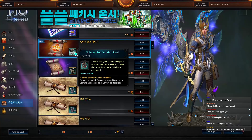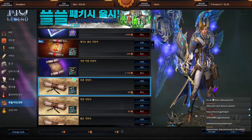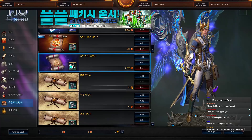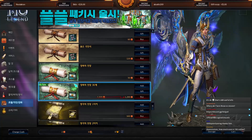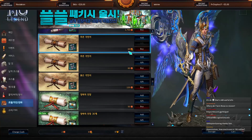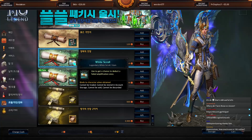With higher-rarity imprint scrolls you have a chance to get more than one stat when imprinting, which is the main advantage. Some of these imprint scrolls can be bought with either Redsen or Bound Redsen, so they're among the items you can get with Bound Redsen.